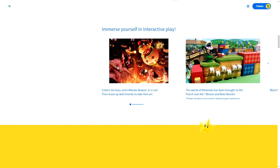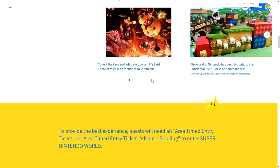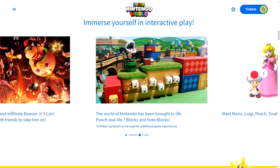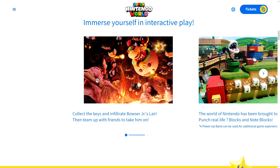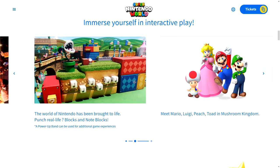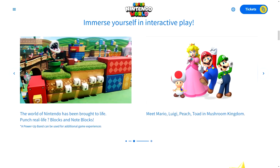Immerse yourself in interactive play. Collect the keys and infiltrate Bowser Jr.'s lair, then team up to take him on. So we have Bowser Jr. holding a Bob-omb, a bunch of Bullet Bills and other Bob-ombs in the background. Collect the keys and infiltrate Bowser Jr.'s lair, then team up with friends to take him on. The world of Nintendo has been brought to life. Punch real-life question blocks and note blocks. A power band can be used for additional game experiences. There's Yoshi right behind it.